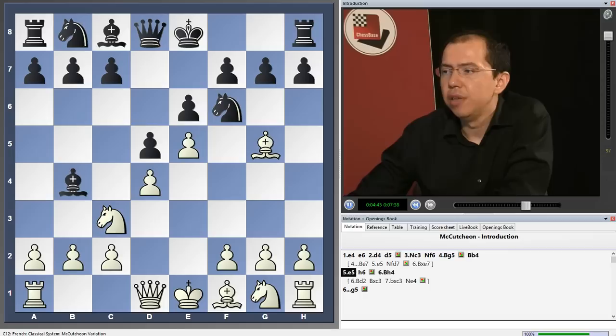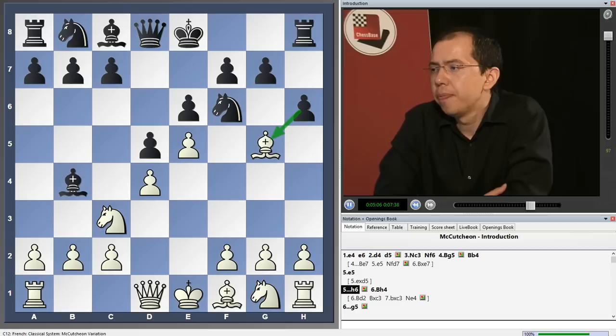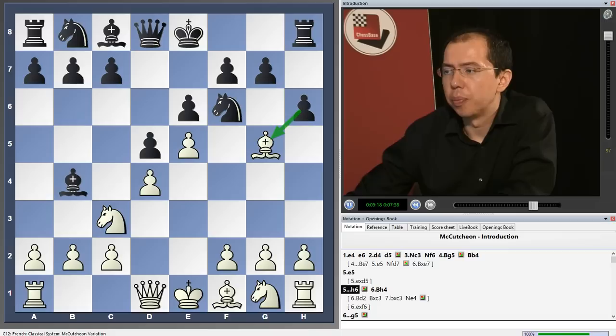So e5 is definitely the main move, the most challenging continuation. The other move would be exd5, which is slightly less threatening. And after e5, h6 is forced. Now White has several continuations, and we will take a look at all of them: one of them would be exf6, one of them would be Bh4, the others are Be3, Bd2, and even Bc1.